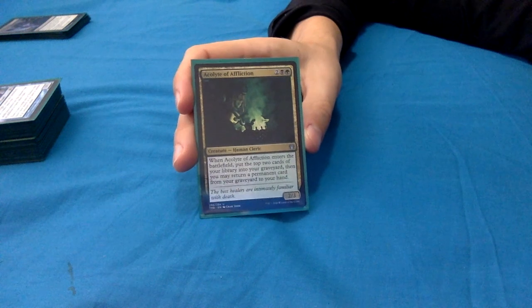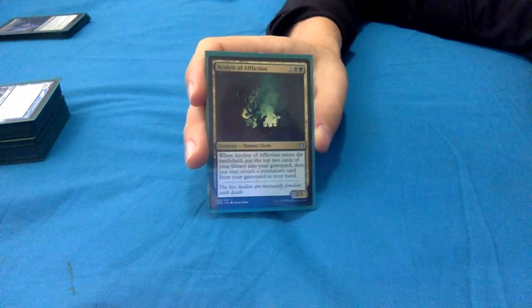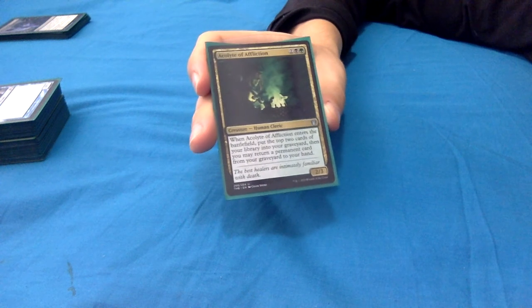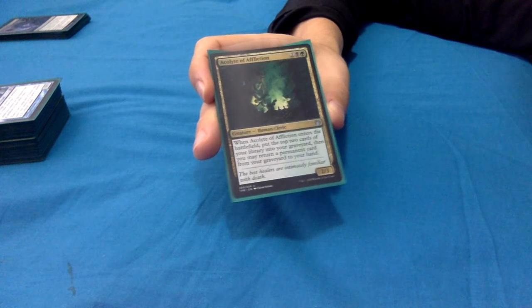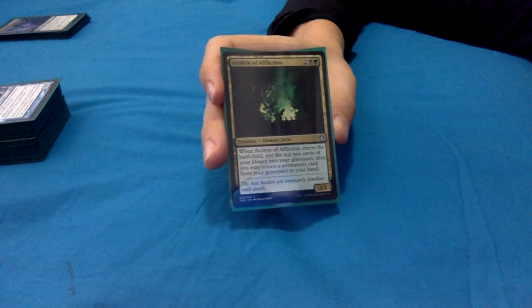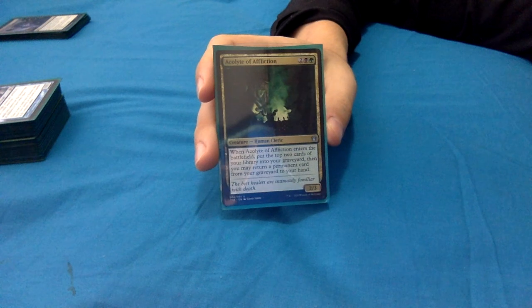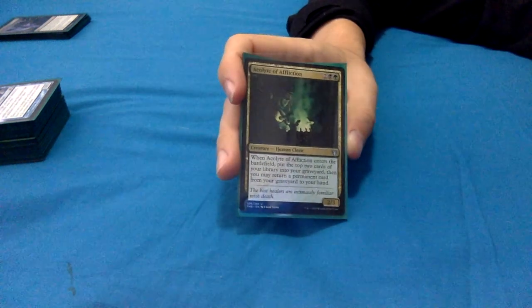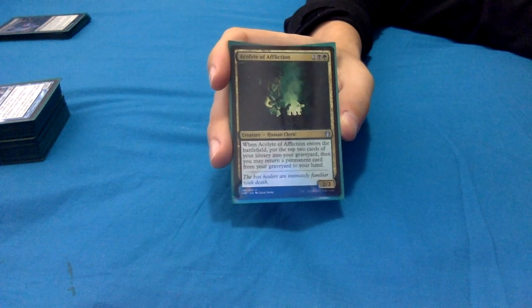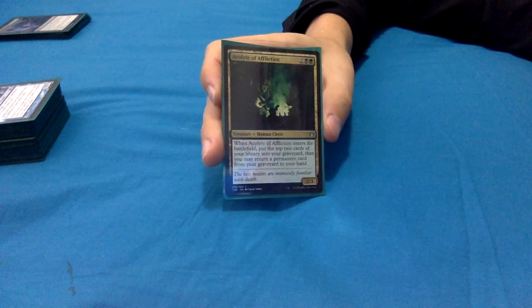Acolyte of Affliction from Theros Beyond Death: 2, black, green for a 2/3 human cleric. When it enters, you mill 2 cards, then you may return a permanent card from your graveyard to your hand. It's really lovely that it says permanent, not just creature or land - it could be anything. In this deck the chance of getting a permanent in the top two cards is really high, so almost always I'm returning a card to my hand. With Yarok out you're getting two cards back - really awesome.